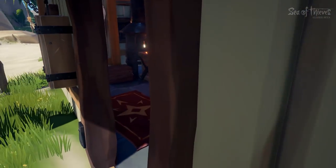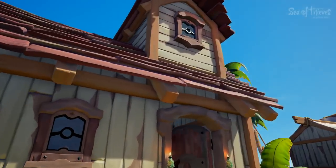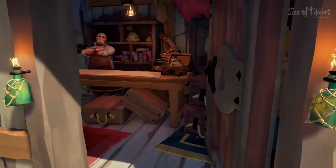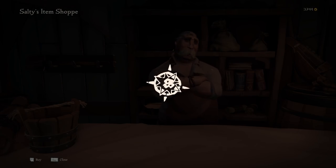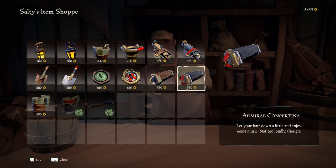Here we're looking at what is probably going to be a weapon shop, but they didn't have it implemented and the only weapon was actually moved to a different spot. Here we have what looks to be an equipment shop — this is Salty's Item Shop. There's a blender bus down there and that's where that weapon will eventually move to.